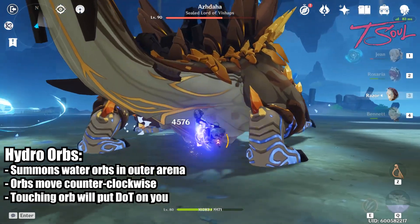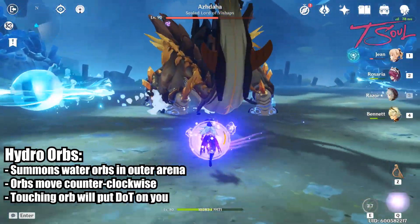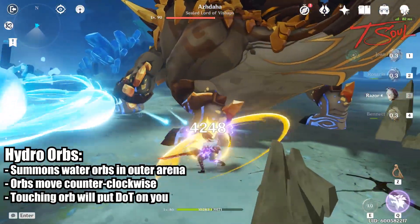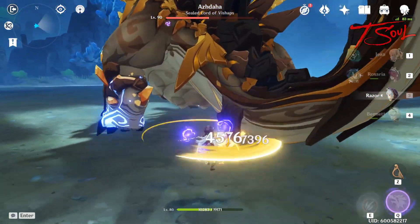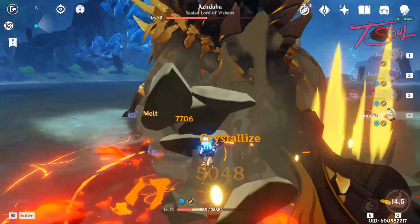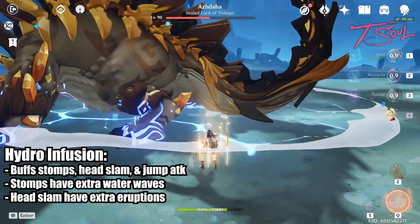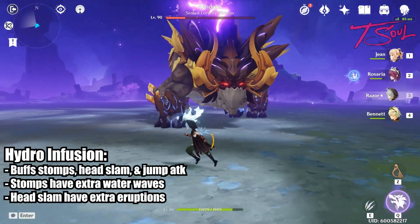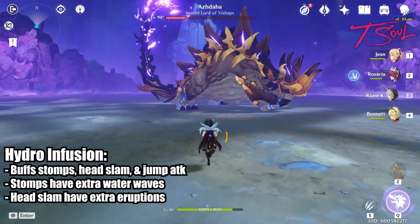For phase 2, he'll be imbued by an element — so far, he's only been using hydro. He'll cast some water balls to circle around the outside of the arena. These balls always go in a counter-clockwise direction, and if you are in the middle, you don't really have to worry about them too much, though there is a water ball that cuts through the middle, so watch out for that one. For the melee strategy, do the same thing as phase 1 — stick on his tail and keep attacking. All his melee attacks will now be imbued by the water element, making his stomps shoot extra jet streams in cardinal directions. If you get hit and don't have a shield, you'll be taking damage over time, which is why it's recommended to bring healers or shielders. When he headbutts the ground, he'll also spawn a water eruption — just stay away from the blue ground indicators and keep damaging the boss.